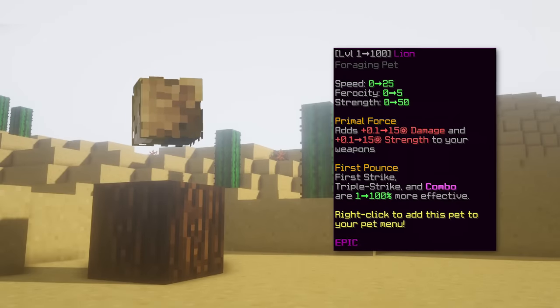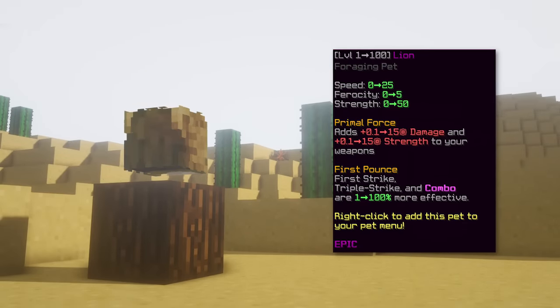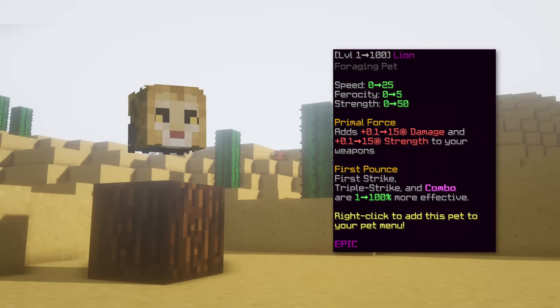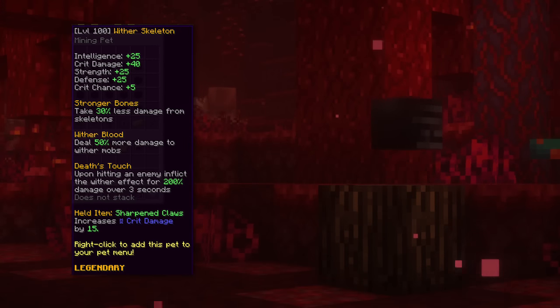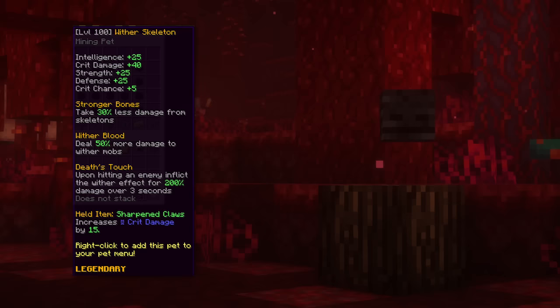The fourth pet is lion. This pet also gives you ferocity but only a maximum of five, so in comparison to tiger, I would say tiger is better because ferocity truly makes a difference and lion doesn't give much.